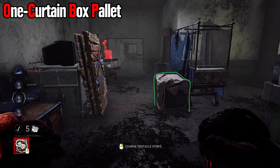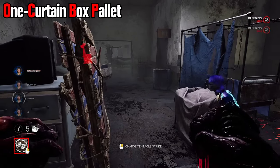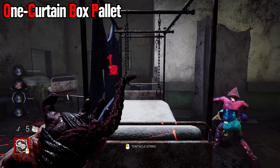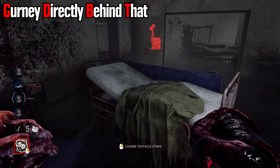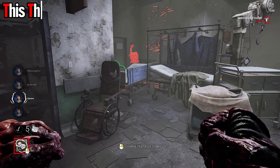The one-curtain box pallet is also very nice. You can't hit through the blue as per usual, but you can hit over the gurney and the box — you just can't hit through the curtain. The curtain is always mean to us. There's the box, and then you can hit through the entire open side, whether you want to go right or straight forward. And then this gurney right behind it, you can hit over the whole thing.